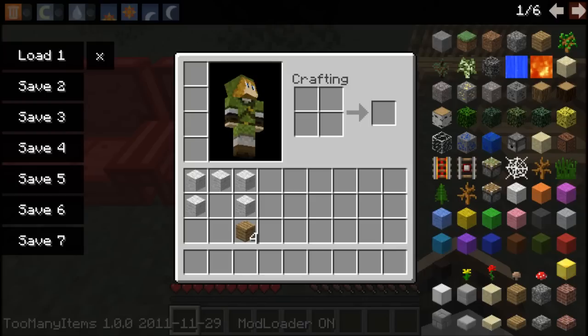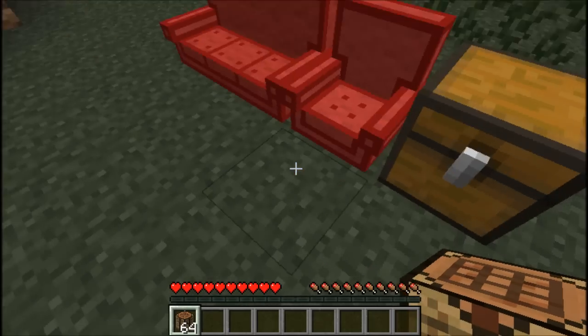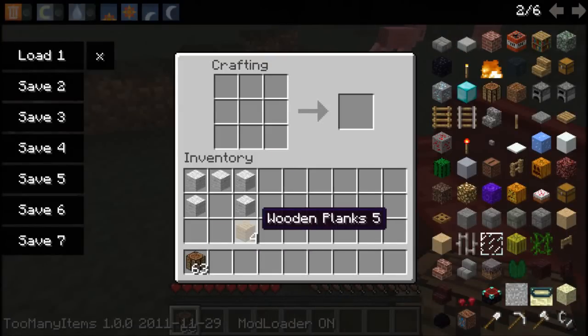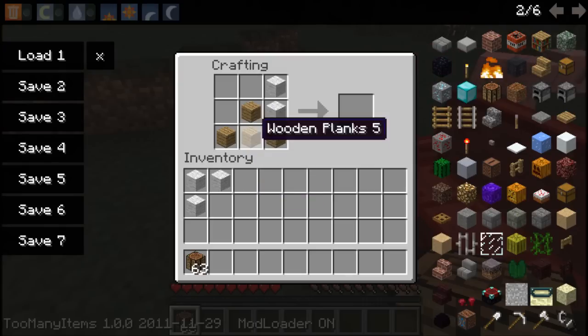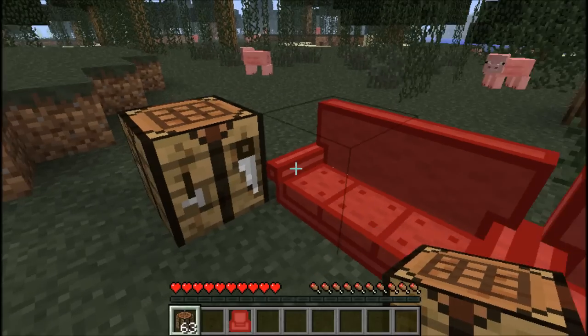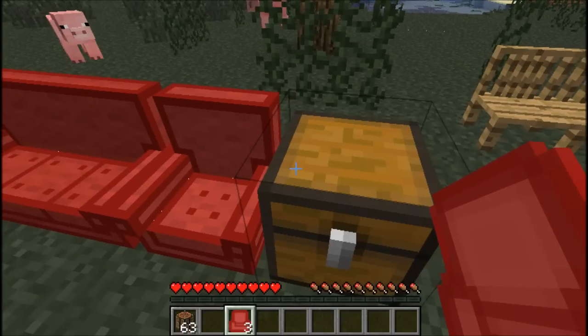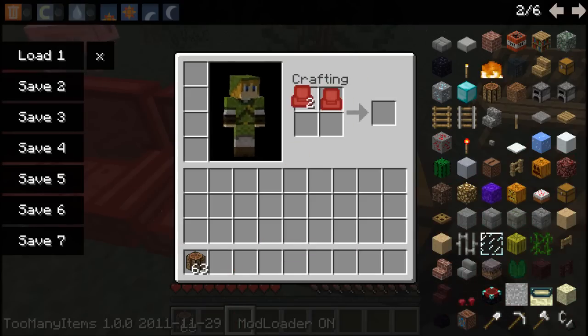Just use the crafting bench. You put them in here like so and you get a chair — you have a chair like that. Then take two of these and put them together like so, and look at the sofa.